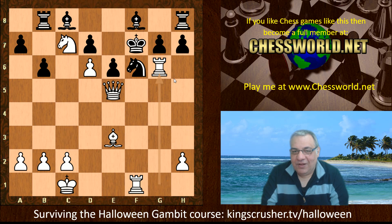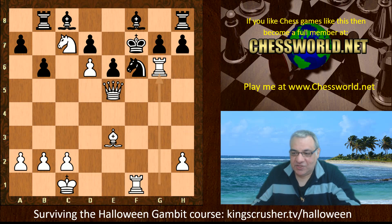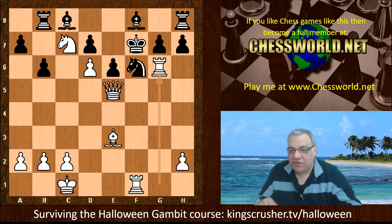That was an example of how not to play against the potentially dangerous Halloween Gambit. This variation is not recommended for black. If you check out the 'Surviving the Halloween Gambit' course by United States Chess Federation National Master John Chernoff, he examines this line with great skepticism and provides much safer routes for black. You can find a fantastic interactive course at kingscrusher.tv/halloween, with trainable variations to check out.